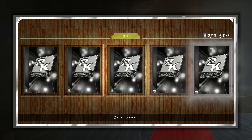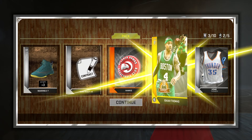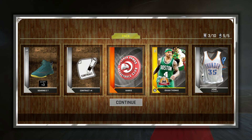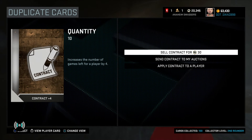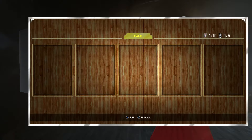And on pack number 3, I see bronze, gold, and silver, and more silvers. And we get a gold in this one, and it is a current Isaiah Thomas. He's pretty much quick-sellable, because he doesn't really go for anything on the auction market more than his quick-sell value.